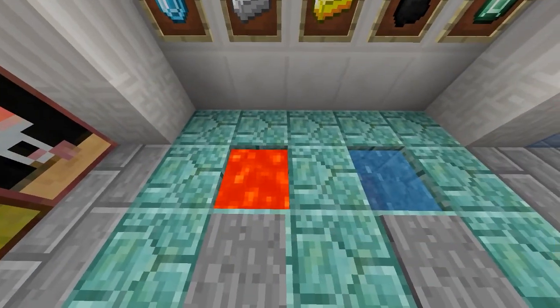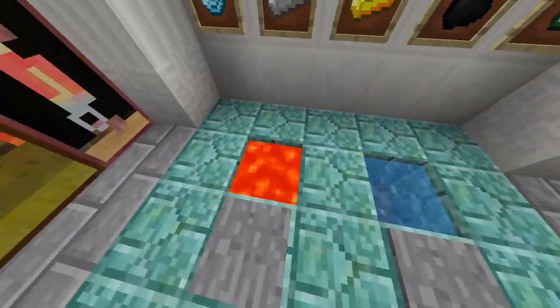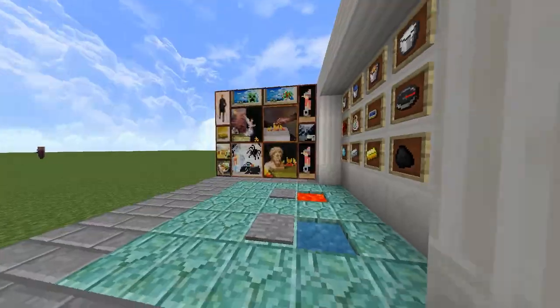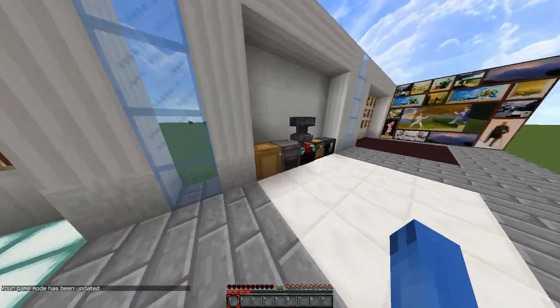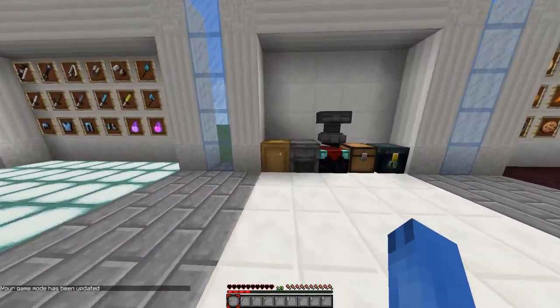Here are the particles — I don't really like the particles, but it's whatever. Here's the lo-fi, which looks really nice. Paintings are default. The game UI is at zero so I can show you — the crafting table and the furnace look different.